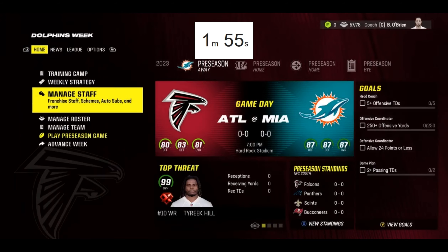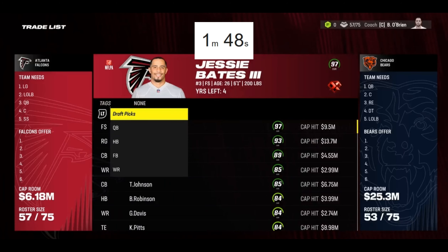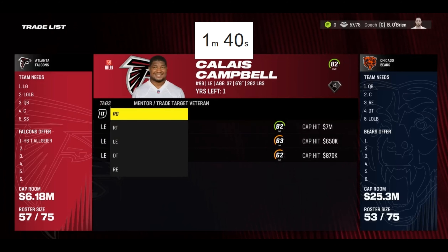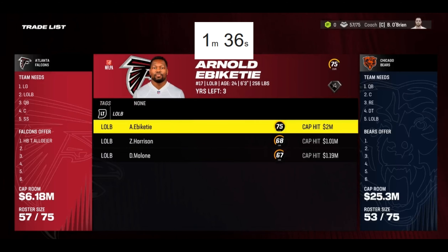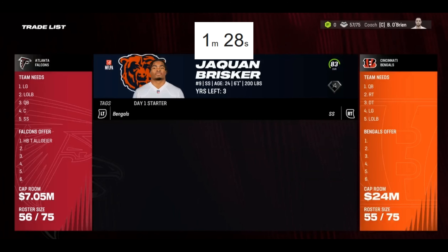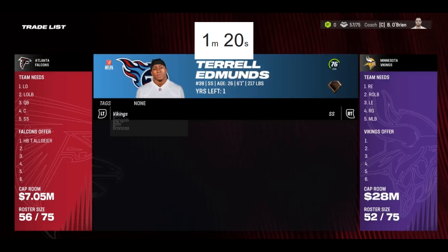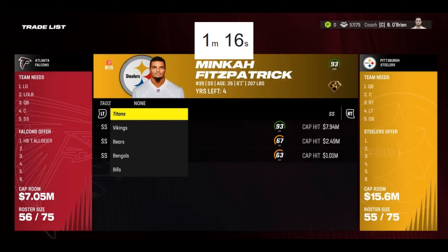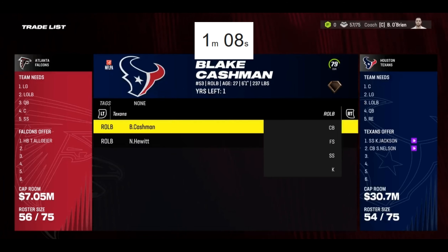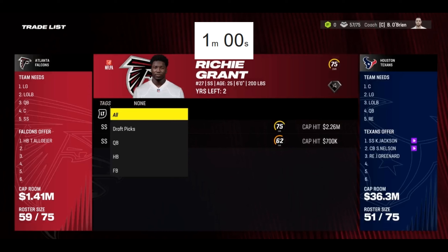Still have a couple more holes to fill on this roster with plenty of picks remaining to negotiate. Just under two minutes now. I think I'm gonna give up Tyler Algier - he'll have some good value. We're good on offensive line, though we could improve center. We could use a secondary edge and a strong safety. Let's look at strong safeties. The Bears - they have Montez Sweat. Harrison Smith isn't gonna be easy to get. Kareem Jackson and Stephen Nelson - and we get them. Can't get Will Anderson, there's no way.